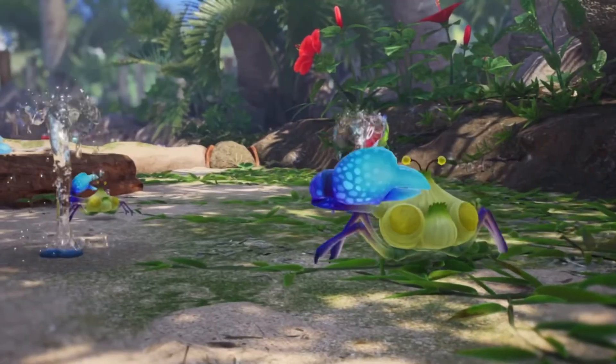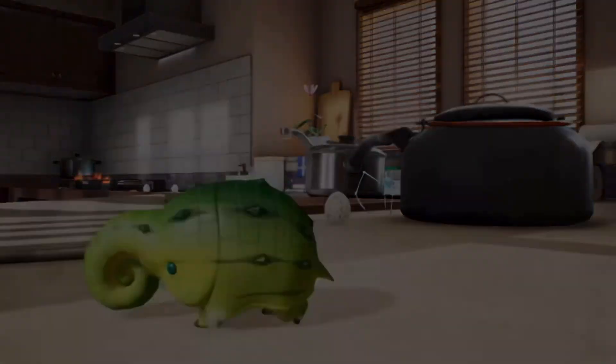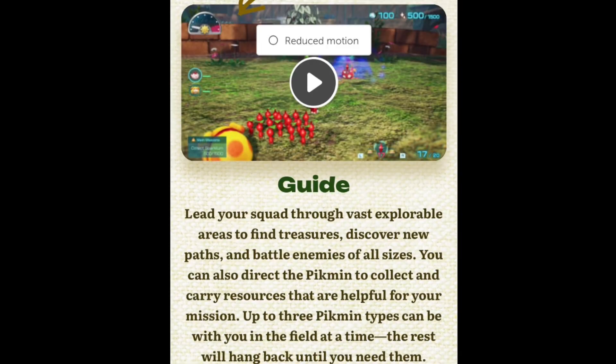So I first heard about this change on the website for Pikmin 4, the American one. I know I've been talking a lot about the Japanese one, but this is finally on the American website, and it reads: 'Lead your squad through vast, explorable areas to find treasures, discover new paths, and battle enemies of all sizes. You can also direct the Pikmin to collect and carry resources that are helpful for your mission. Up to three Pikmin types can be with you in the field at a time. The rest will hang back until you need them.' Up to three Pikmin types can be with you in the field at a time.